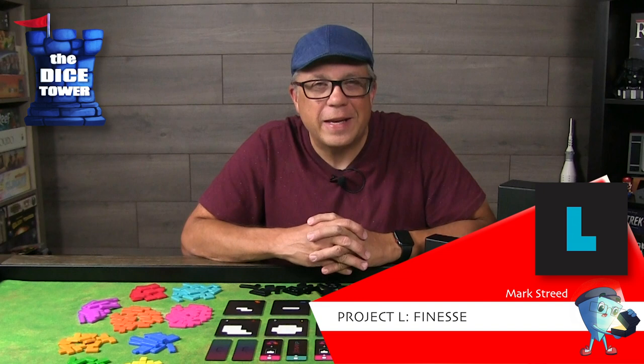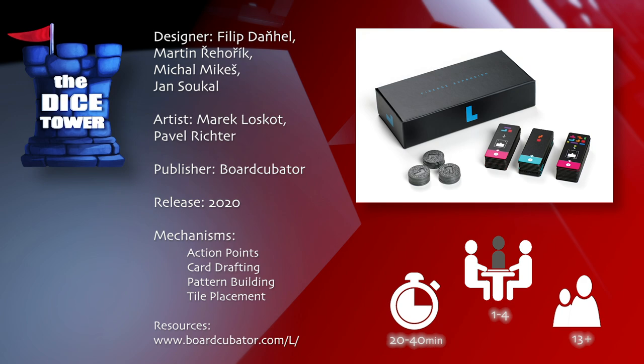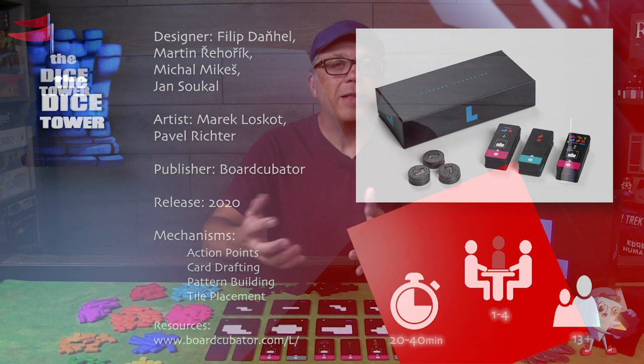Hey folks, welcome back to our Dice Tower preview. I'm Mark, and today we're taking a look at the new expansion for Project L called Finesse. Project L is brought to you by Borg Cubator. It is for one to four players, ages 13 and up, and games range anywhere from 20 to 40 minutes.